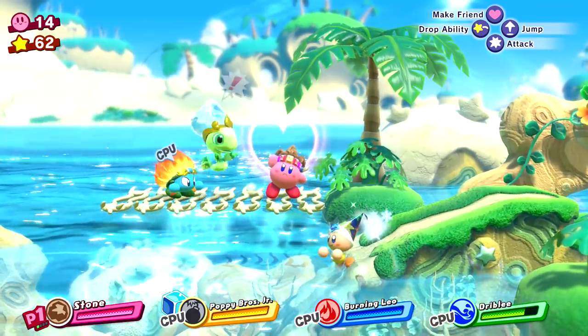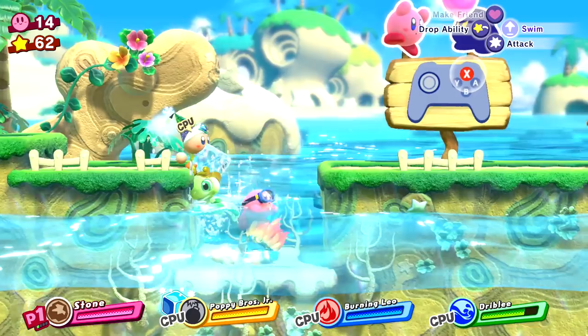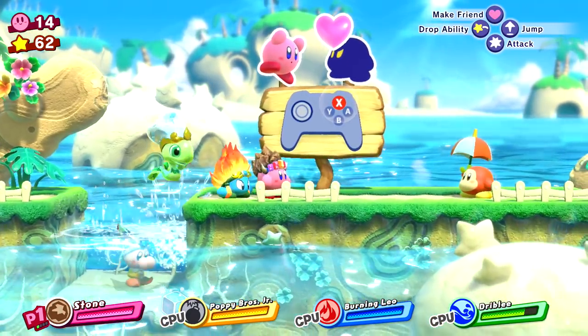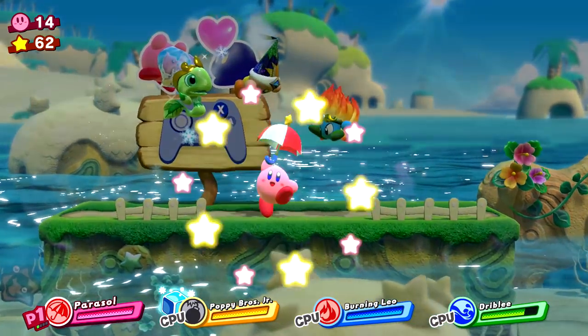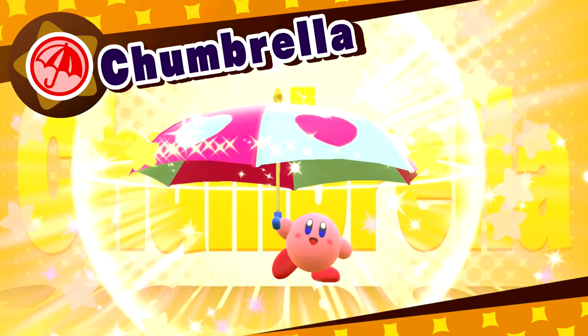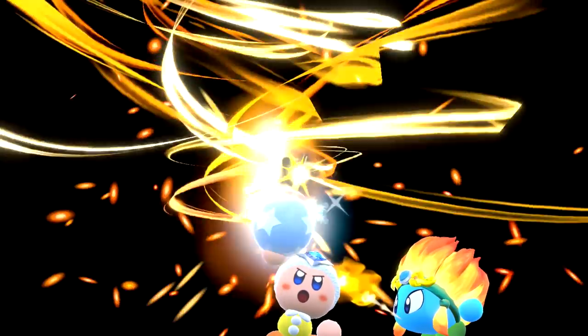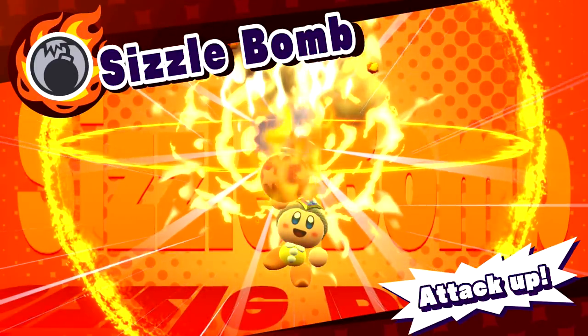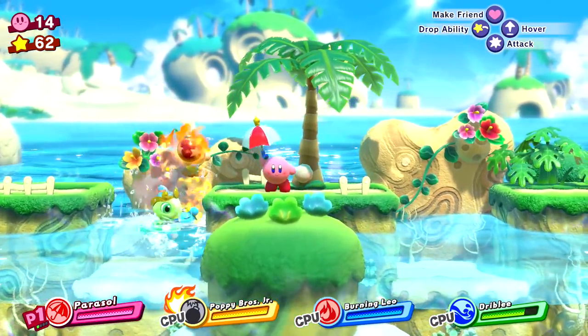We got the parasol — one of my favorites. What are we comboing with now? Chumbrella! And now we also have the sizzle bomb — I thought we already had that. But maybe because it's a new level, it has a little animation again.